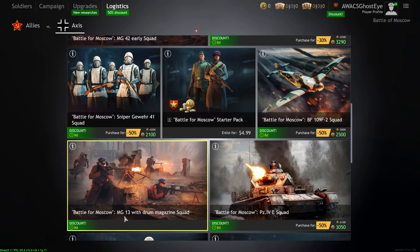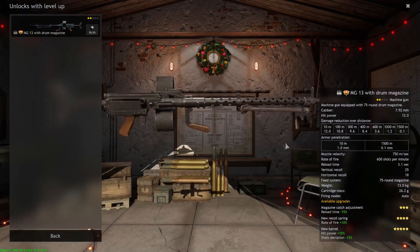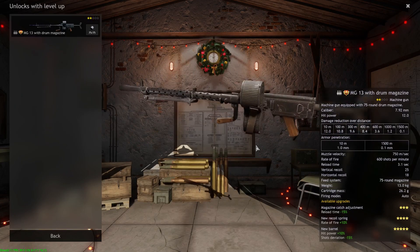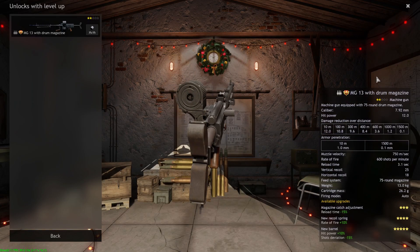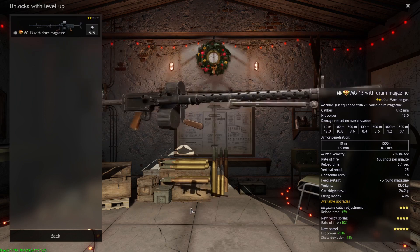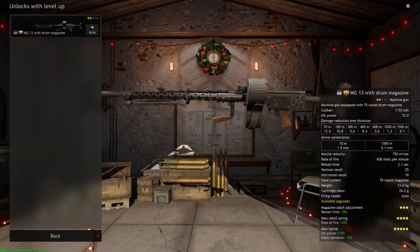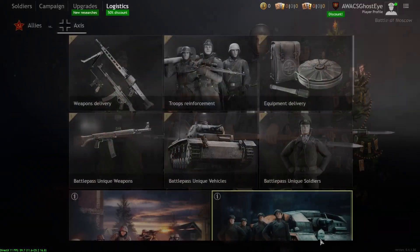The MG-13 with Drumbag Squad — I would recommend picking this up. You get four machine gunners equipped with this weapon and a level two engineer who can build a heavy machine gun emplacement. The MG-13 is basically a 75-round machine gun, and you have two 75-round drum magazines — firing 75 rounds at a time. It's a very, very good weapon. I would highly recommend picking up this squad.